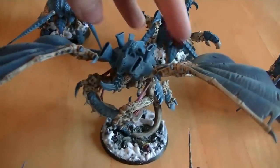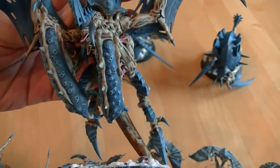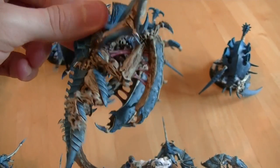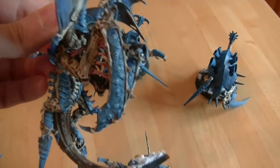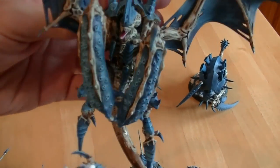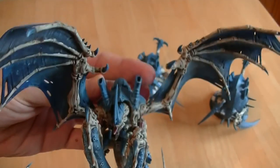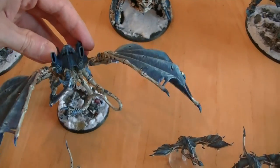Let's have a look at the Winged Hive Tyrants. One of them I have converted — I don't really like the look of Devourers on monstrous creatures as sold by Games Workshop; they look too stubby and small. So what I've got here is 2 arm pieces from the Tyrannofex kit put on his arms, so he looks like a giant praying mantis, which fits the bugs theme and looks a lot cooler. The other one I've just got Lash Whip and Bone Sword on, but also kit out with Twin-Linked Devourers with Brain Leech Worms — two sets of them, because they are awesome.